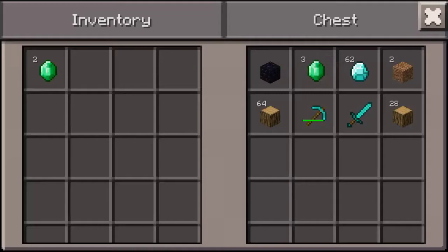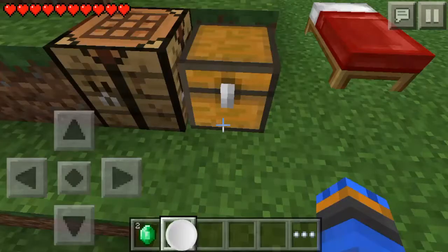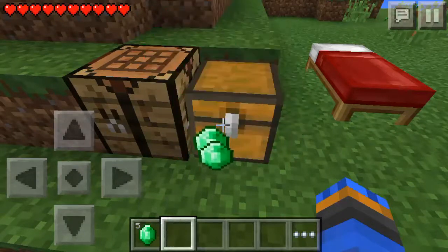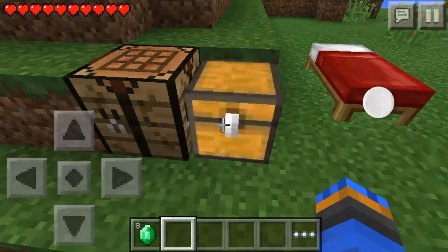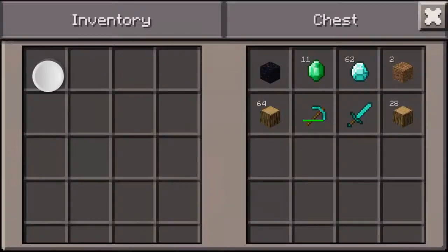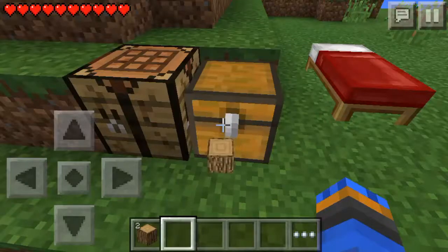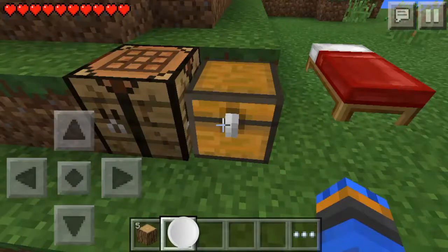Now I'm going to actually show you that it does work with other items. I'm going to go with emeralds — see, it works with emeralds. I've got 3 emeralds now, I've got 5 emeralds now, I've got 8. And let's see, I'm going to do it with wood now. As you can see it does also work with wood, so it works with pretty much just about any item — it actually does work with any item that is stackable.